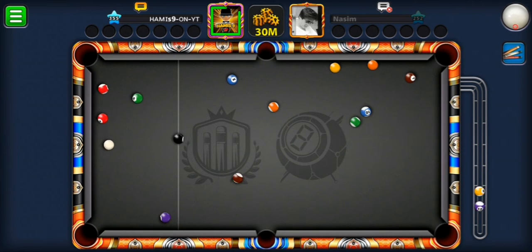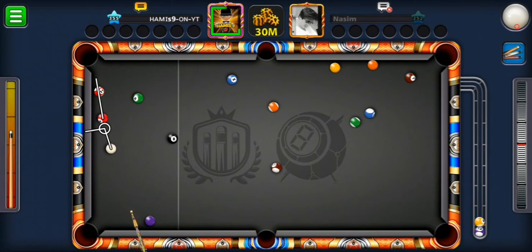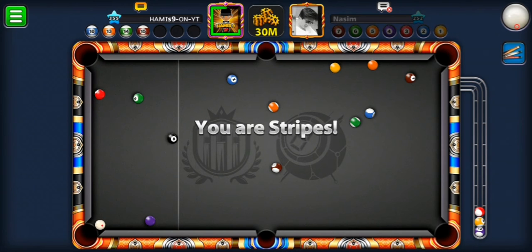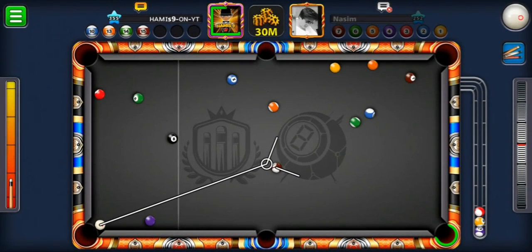Only two stripe balls were potted on the break. I think I should go for stripes — hopefully that's not a bad decision. Stop cue ball — wow, I was so close to scratching. The orange ball looks possible and the brown too, so I'm gonna go for the brown. I need to add a little bit of right spin.